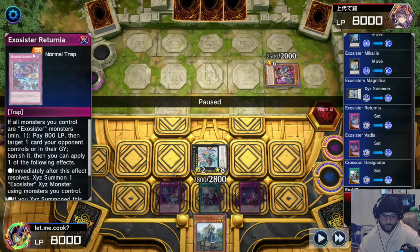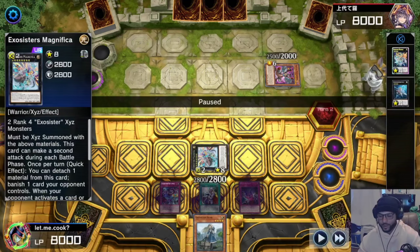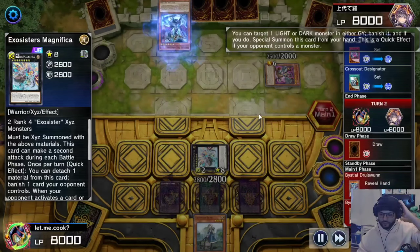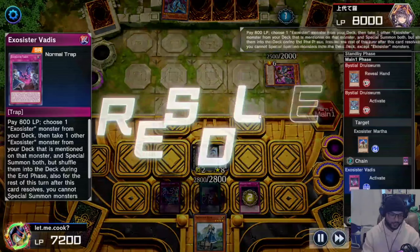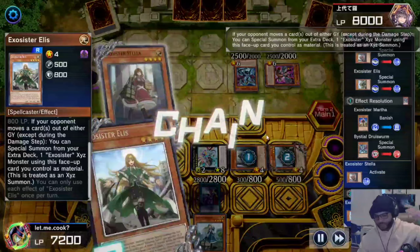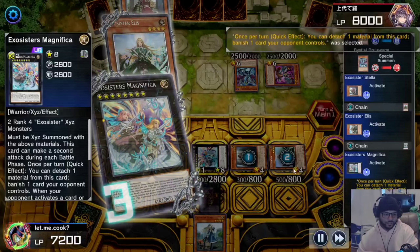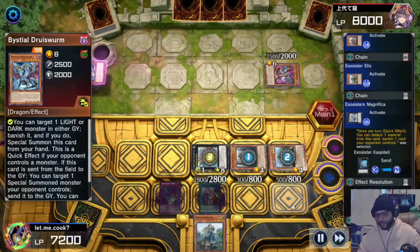We use both those monsters to cook up Magnifica, set that down, set down Bagooska, and end our turn. Our field has an Exorcist Vatis that can special summon two Exorcist monsters, the Riturnia, Cross Out Designated to protect us, and the double banish. They draw, activate Deerstrom banishing my Martha, and because they're moving a card from my graveyard I activate the Vatis, special summon Stella, special summon Ilias, and now we get to XYZ summon with both.